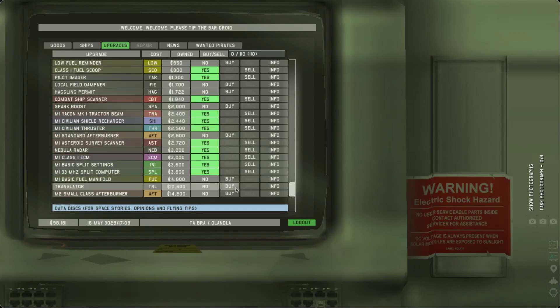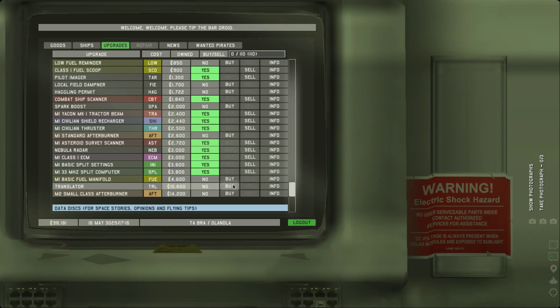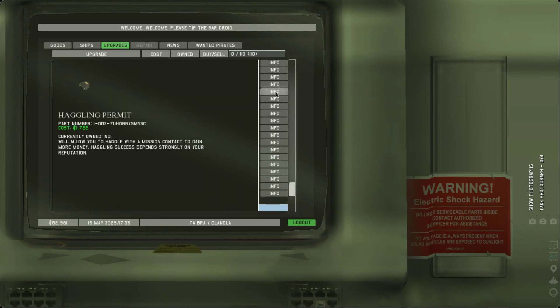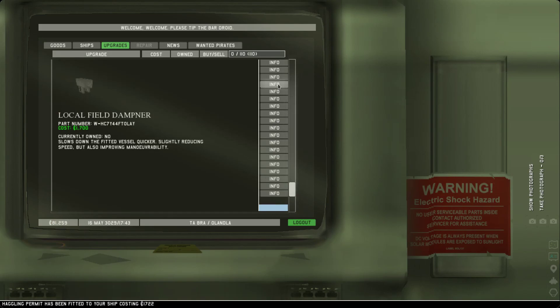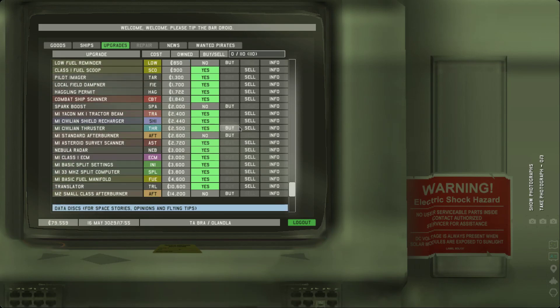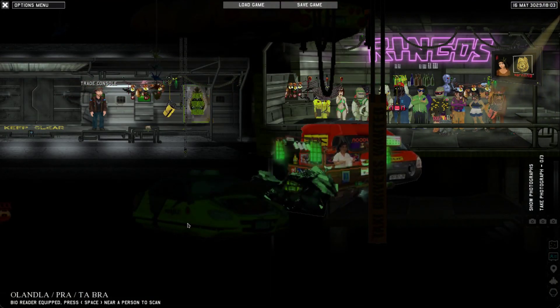Translator, you say? Definitely buy that. Good thing on the translator — translator jobs and job computer. Damn skippy, going to get that — 10K, cheap at twice the price for sure. Fuel manifold — what does that do? It says fuel usage while splitting — that's fantastic. Cheap at twice the price for sure. That'll save us some cash on the regular. Haggling permit — allowed to haggle with the mission contract to gain more money. Haggling sticks depend strongly on your reputation — nice. Local field dampener — slows down the fitted vehicle quicker, slightly reducing speed to improve maneuverability. I'll totally get that. Don't think we need anything else — I think we're good, but that's a great find. The translator alone is probably worth it. Making progress.